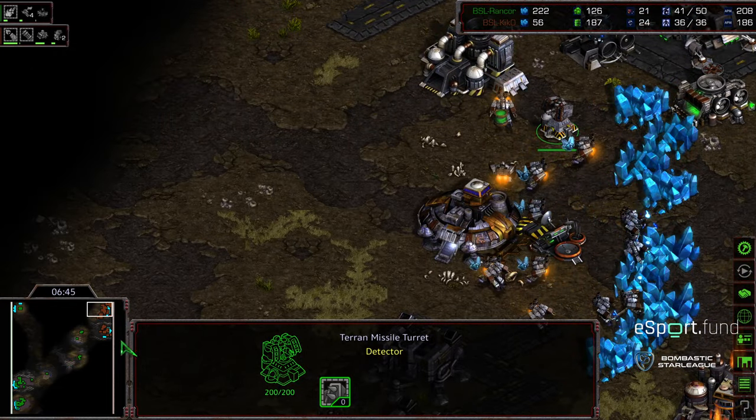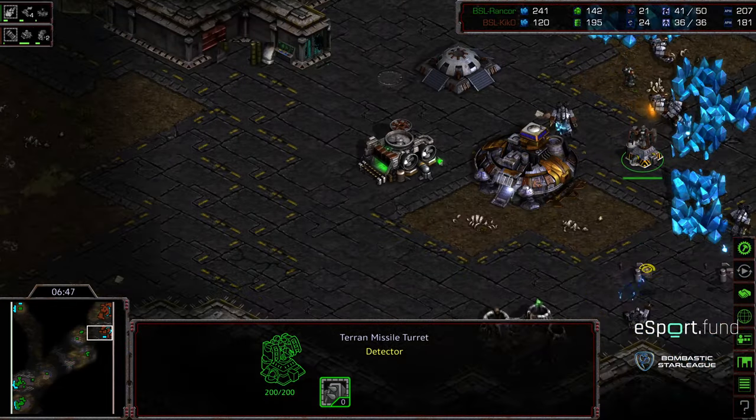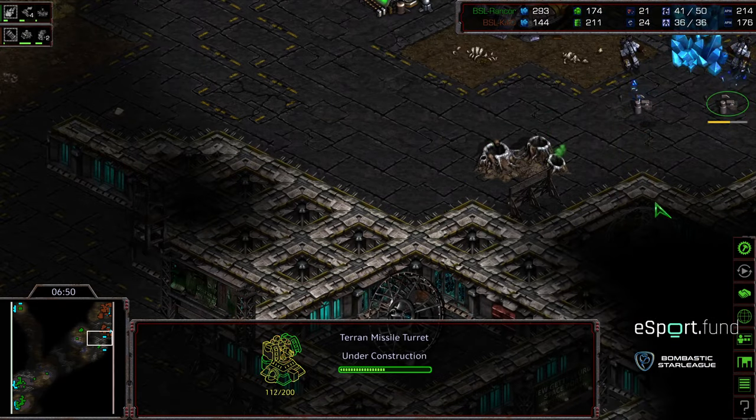Rancor moving out a drone to go ahead and take an additional base in the field. Five Mutalisks pressing forward, slightly delayed. One turret at the main, one turret in the natural expansion, and some additional being built over that edge wall.